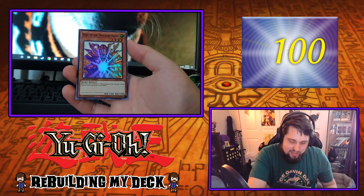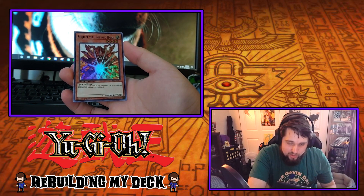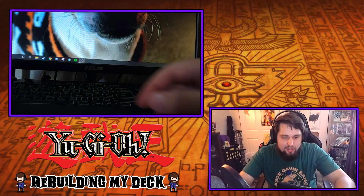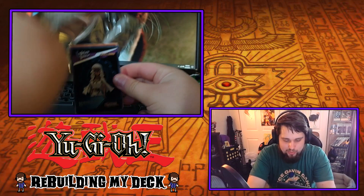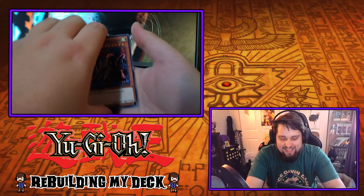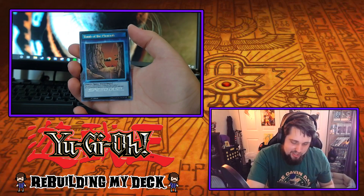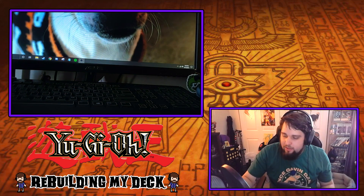Senju of the Thousand Hands — not an amazing card but it's cool to have. When this card is normal or flip summoned, you can add one Ritual Monster from your deck to your hand. Not bad — actually, that's a really good card. I should probably use that with my other deck. There's a star card here — probably the same one I've already had. On the end, Tomb of the Pharaoh. It has a really nice holo — kind of looks like the sun's setting through the canyon.